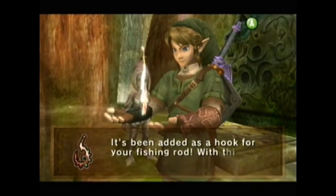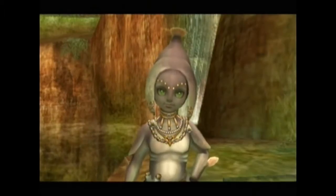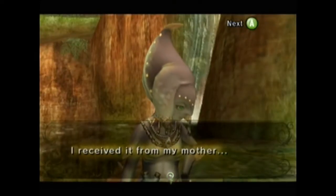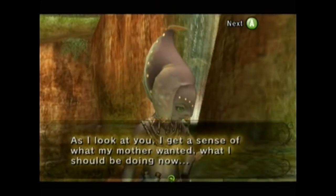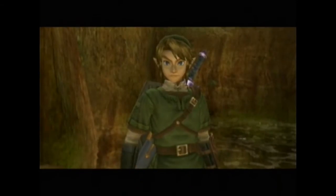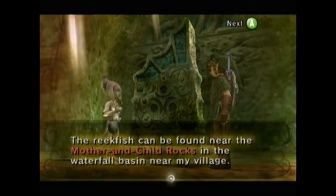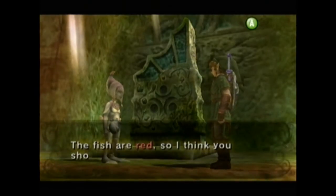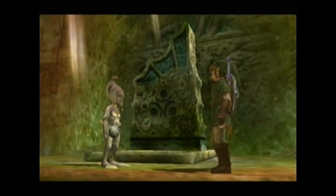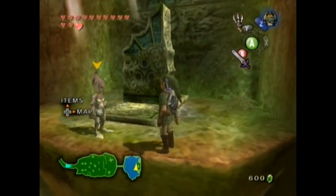It's a fish hook that we can attach to our fishing rod, and we can use it to catch reek fish. Of course! I received it from my mother. As I look at you, I get a sense of what my mother wanted - what I should be doing right now. I will return to my village. The reek fish can be found near the mother and child rocks - totally not a reference to the islands in Wind Waker. I think that's the last we hear of Rutela's theme, also.